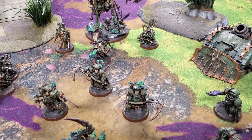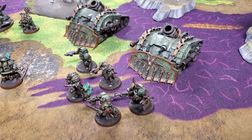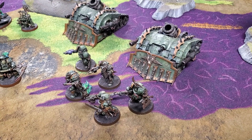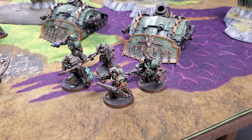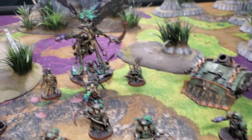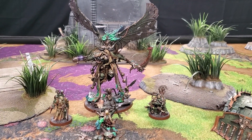We've got two Plague Burst Crawlers with the Entropy Cannons and Heavy Sluggers. We have a unit of Blight Lord Terminators — what you see is what you get with them, there's a heavy flail in there. And then rounding out the list is the big man himself, Mortarion, coming to just chop down all of the Guard. Hope to see you guys on the screen.